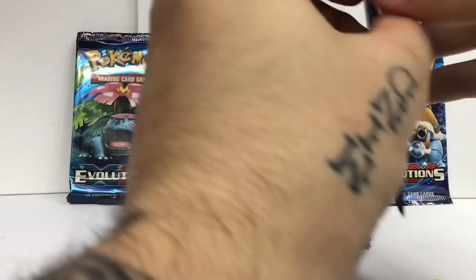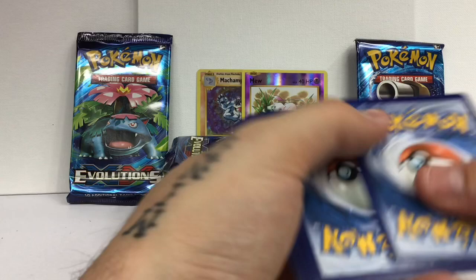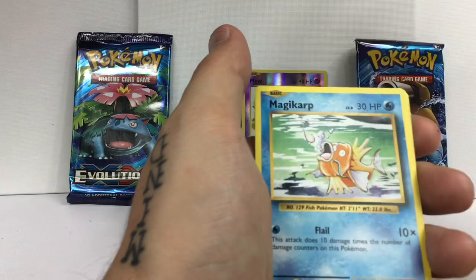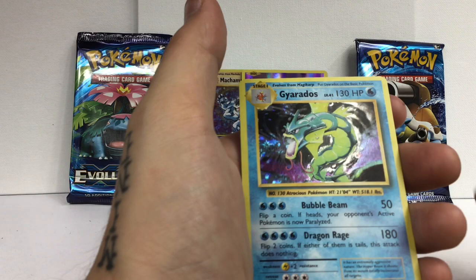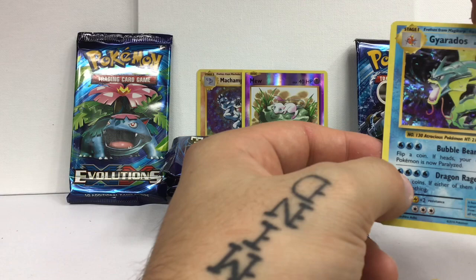Should pack baby! We just did two Charizard packs, cracking another right-you pack too. Going three - Coughing, Cubone, Sandshrew, Onyx - that's what's up! Magikarp, Fighting Energy guys. We got something pretty good here, I feel it - look at this guys, absolutely beautiful.